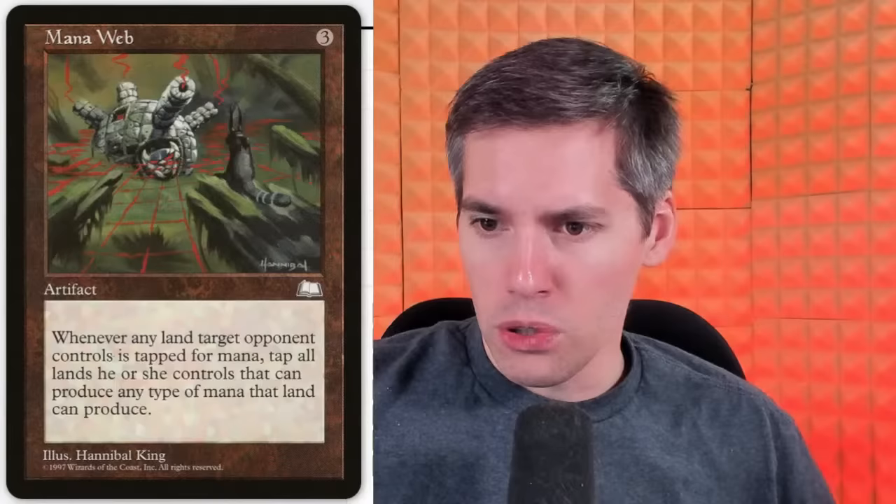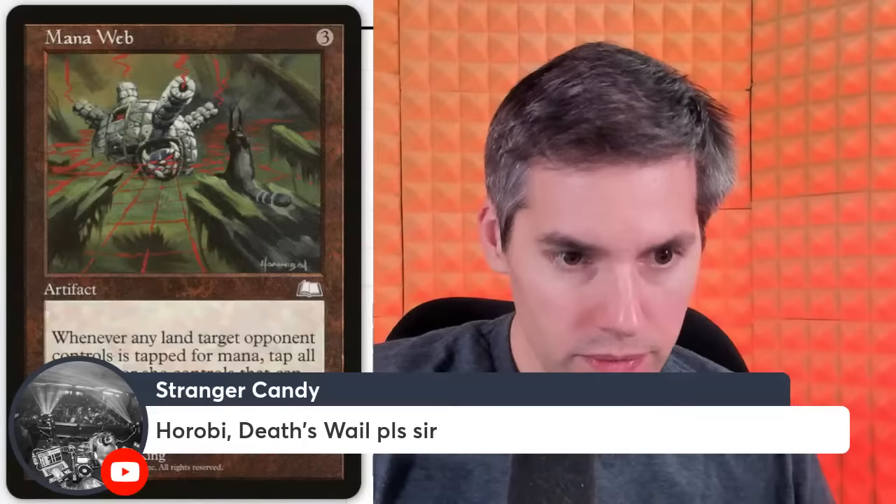I don't think Stranger Candy got one yet. Hirobi with Death's Wail — black, black, 2-generic, 4/4 Spirit with flying. Whenever a creature becomes the target of a spell or ability, destroy the creature. Everything's fragile — everything turns into an illusion effectively. I don't think this really counts — the opponent could just opt not to target their own creatures. I guess it punishes the Boggles player, but not really a whole lot of players in general.